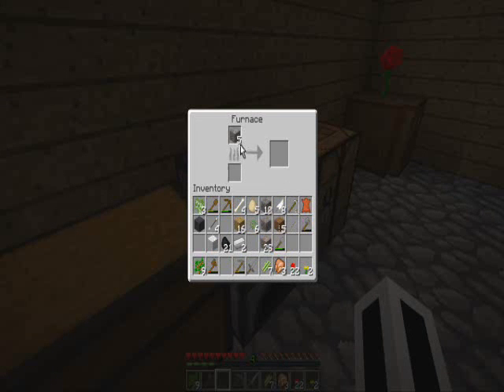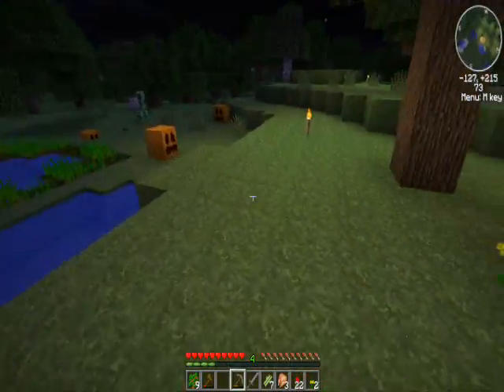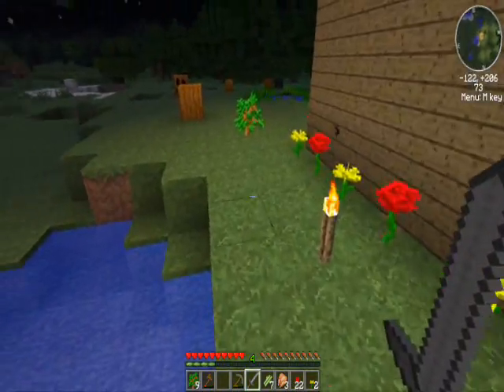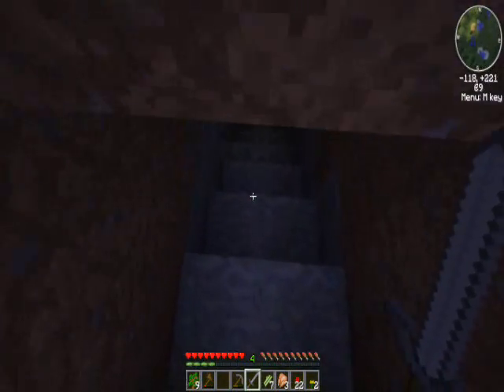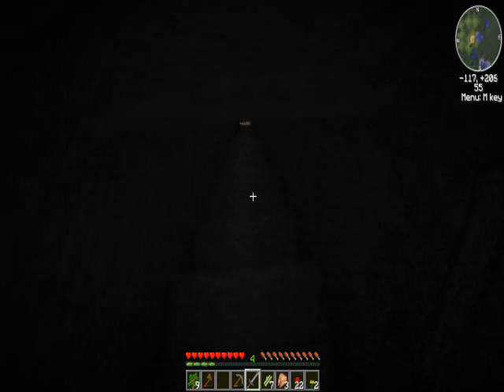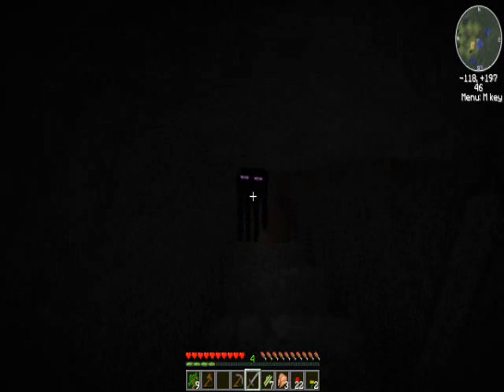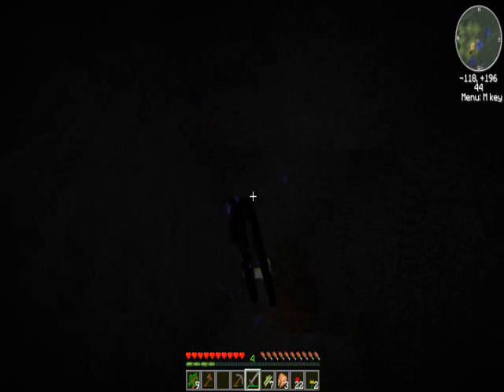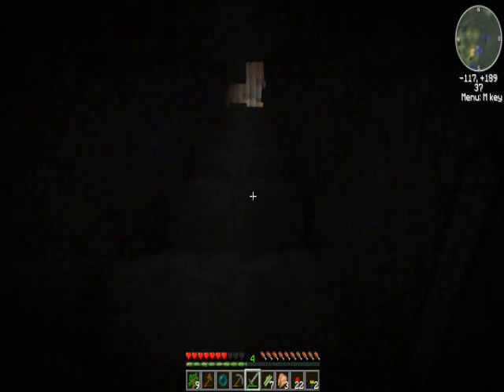Why is there a creeper in the pathway? There's an enderman too - they're in the little tunnel down to the ravine. Can you come down and kill that creeper because I don't want to blow up my base? How do you teleport again? Backslash TP, your name, their name. Do you think endermen have ender women? It's how enderman OCs on Tumblr work - they have ender dinosaurs and ender turtles.